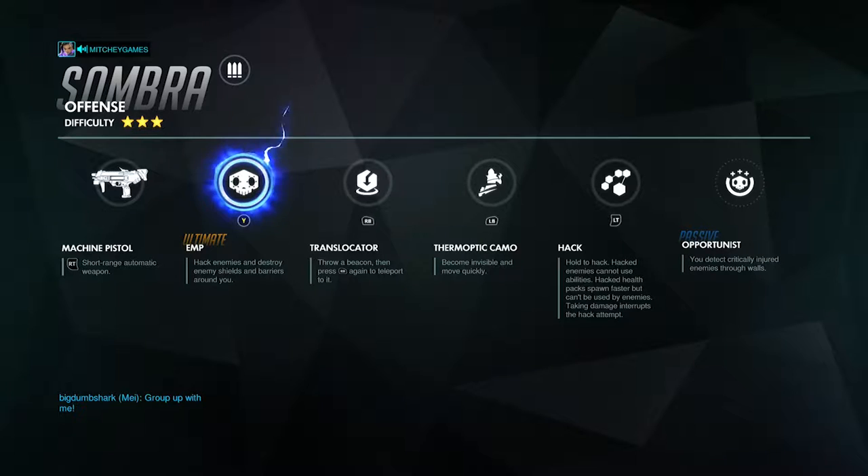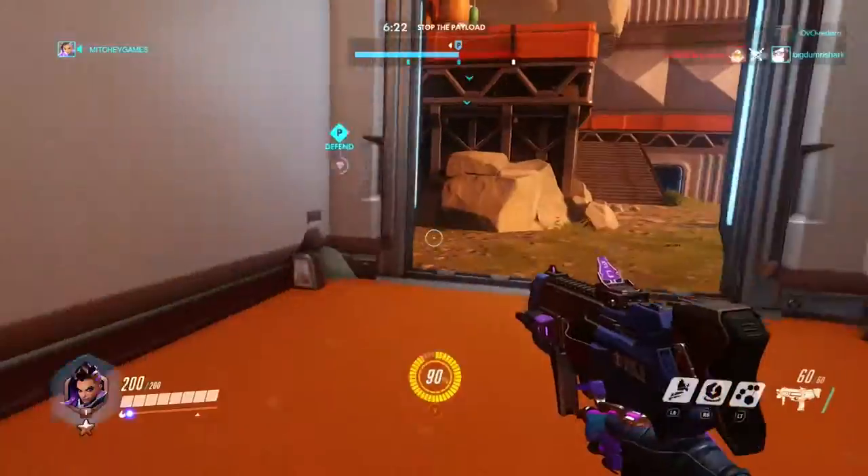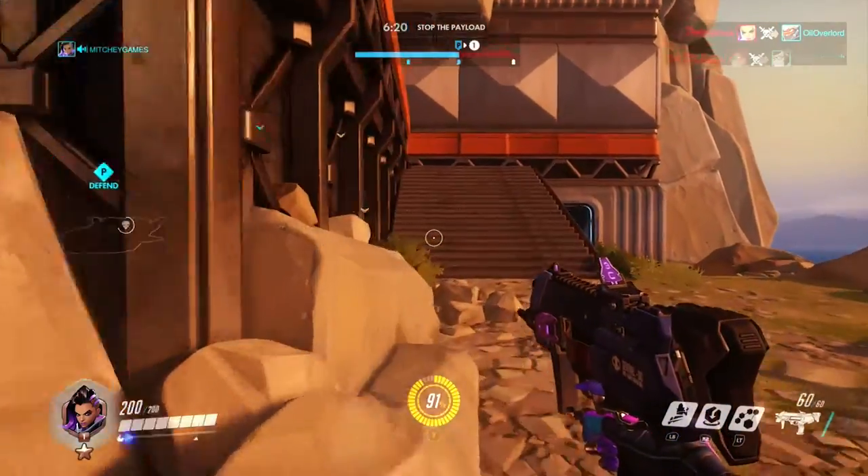She is a three-difficulty character. Her abilities include a machine pistol, EMP, translocator, Thermo-optic Camo, Hack, and Opportunist. With Opportunist I can see anybody who is critically injured and take them out early if needed.